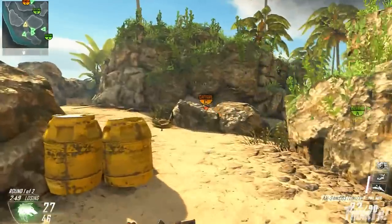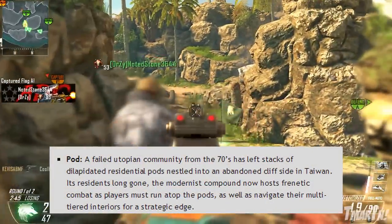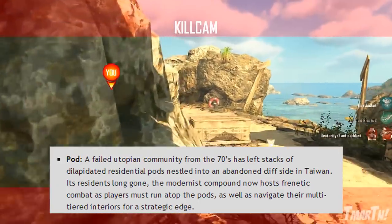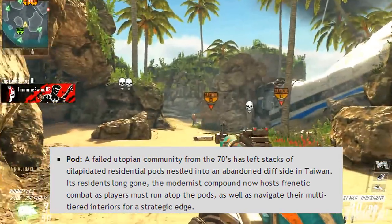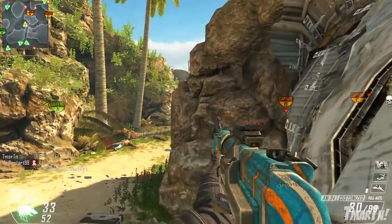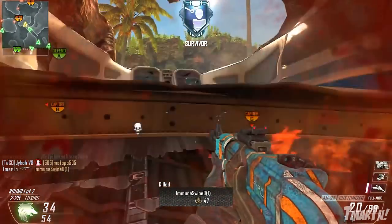The first multiplayer map is Pod. It's a failed utopian community from the 70s that has left stacks of dilapidated residential pods nestled into an abandoned cliffside in Taiwan. Its residents are long gone, and the modernist compound now hosts frenetic combat as players must run atop the pods as well as navigate their multi-tiered interiors for a strategic edge. This one sounds really close quarters, and it sounds like there's a lot of vertical gameplay along with horizontal gameplay.